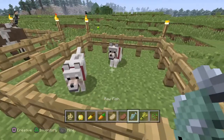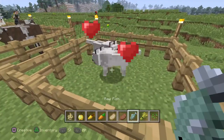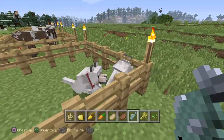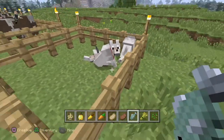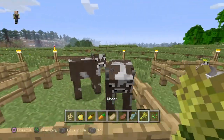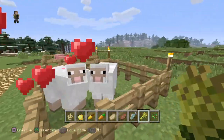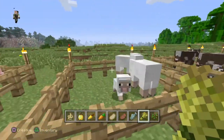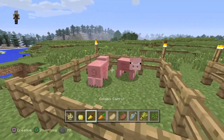Dogs you can use cooked steak or cooked pork chop. Wheat is for cows and sheep. Carrots are for pigs.